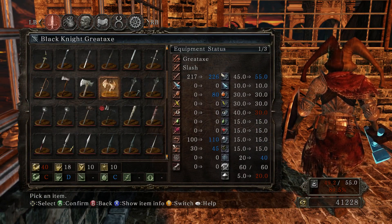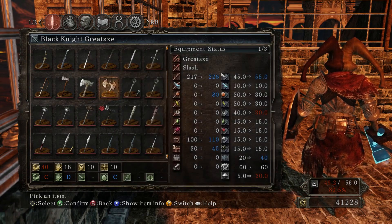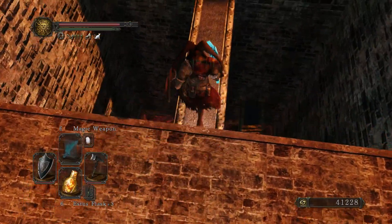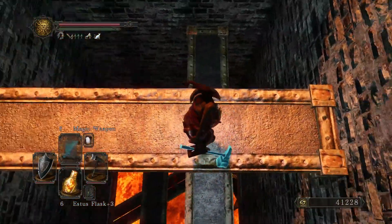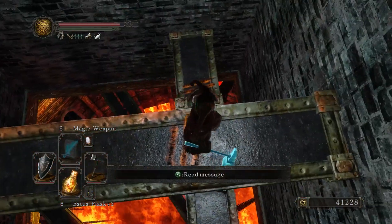The Black Knight Great Axe is a hulking piece of metal that requires a whopping 40 strength to use. We couldn't even do that with two hands, so it will have to sit in our inventory for a little bit. It is, however, probably the most powerful of the great axes when it's fully upgraded. It has a very strong attack pattern.